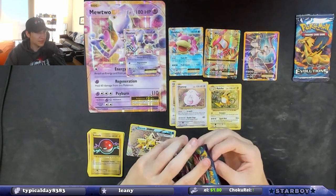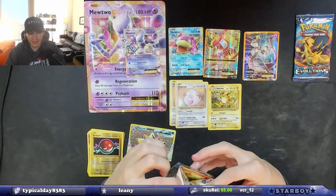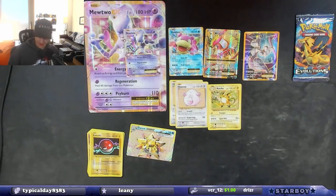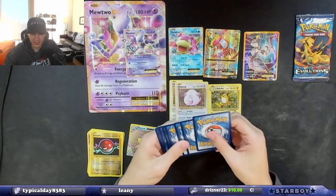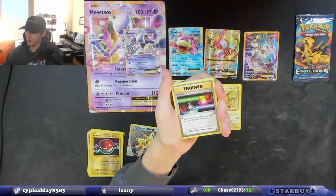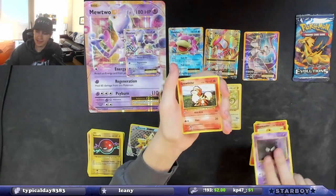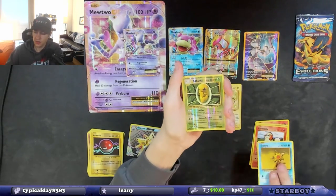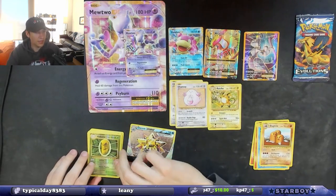I love XY Evolutions — I wish the cards were worth a little more, not that it matters since I'm not selling them. You got a V-Max too? Your luck must be insane. Code card. I want another BREAK card — give me another BREAK, break me off a piece of that KitKat bar. Trainer, Magmar, Charmander, Gastly, Growlithe, energy, Kakuna, and a Dugtrio.